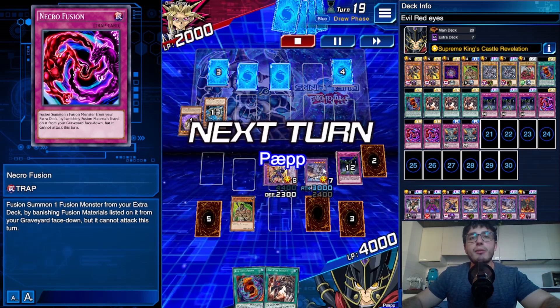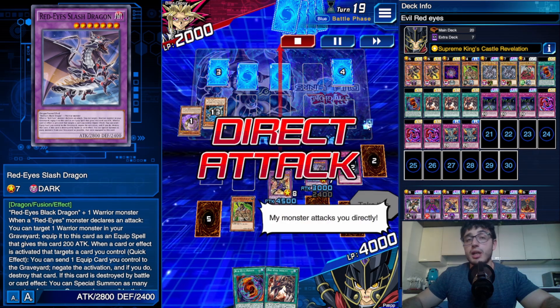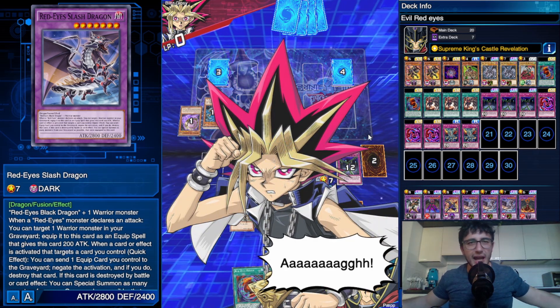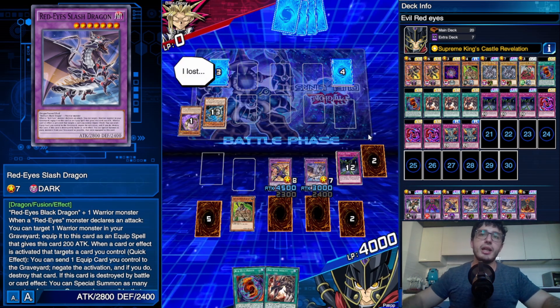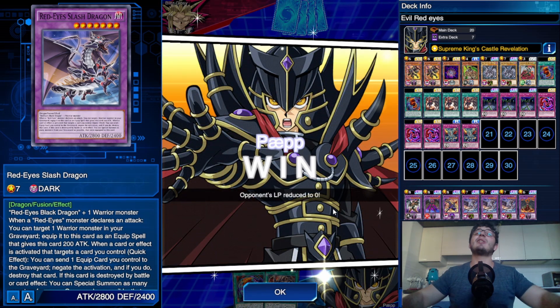I can negate everything I want — Slash Dragon negation, double negation from Dark Cavalry — and I swing in. He is definitely down but didn't have anything good to do against these big boys.